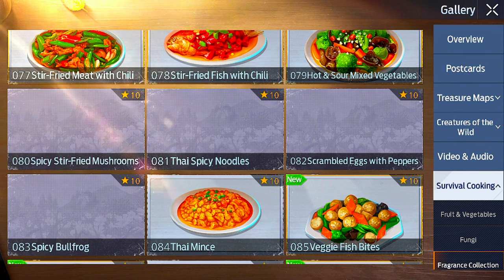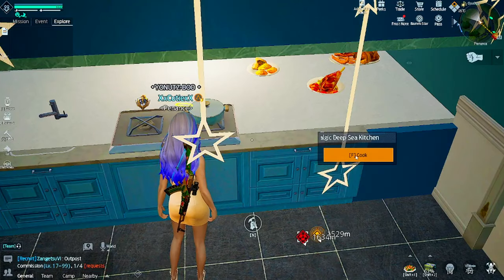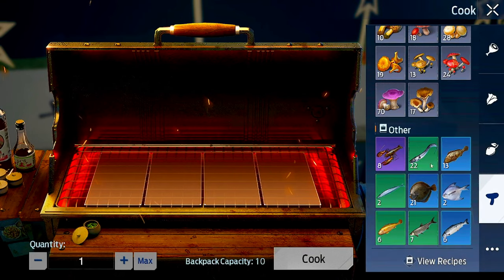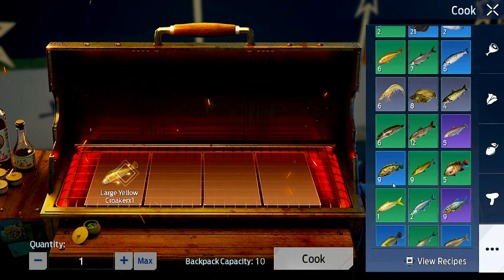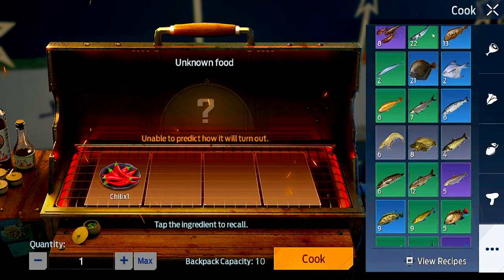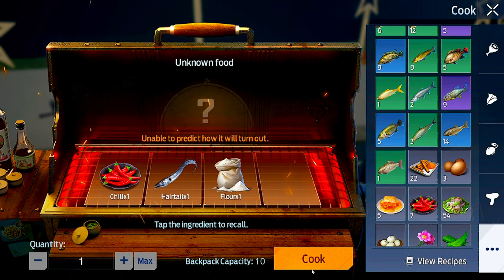Thai spicy noodles: chili, fish, and flower. Chili, fish, flower - so one chili, one fish, and one flower. Here we go.